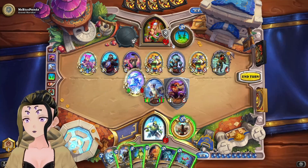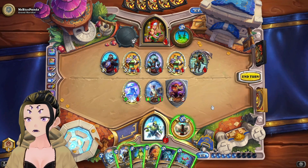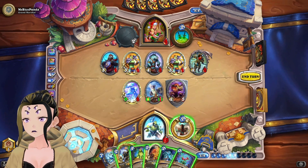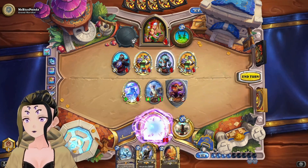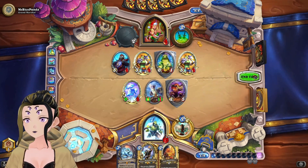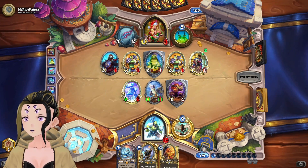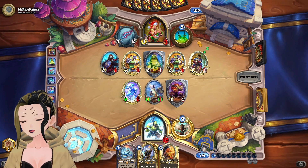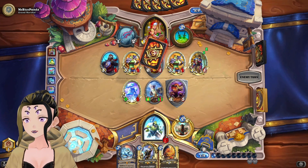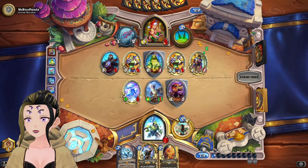They instantly pass the turn back, and it is Ice Barrier. My math is wrong — I'm off lethal by one. I'm going to kill Edwin because that's going to be the biggest issue if they manage to pull something off, then coin out the X on one of their remaining minions. I don't think there's any way they can actually come back from this given the deck they're playing.